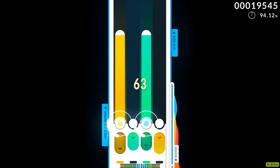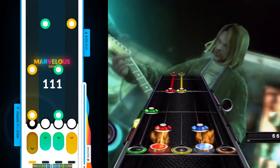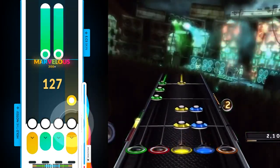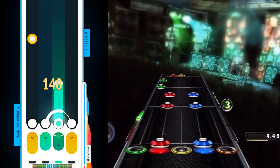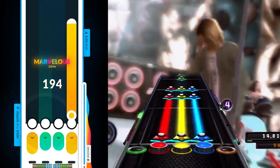The other game modes only require you to use your keyboard. Mania is most similar to other rhythm games out there, like Guitar Hero. In Catch you have to catch all the fruits using movement keys and dash to move faster. And in Taiko you only use two keys to click to the rhythm.